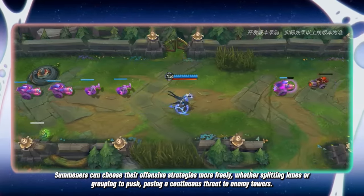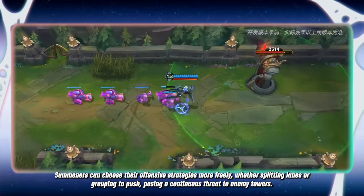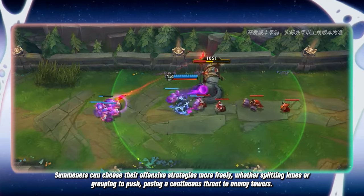Summoners can choose their offensive strategies more freely, whether splitting lanes or grouping to push, posing a continuous threat to enemy towers.